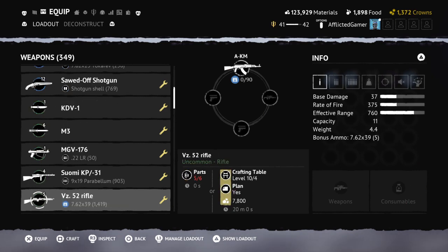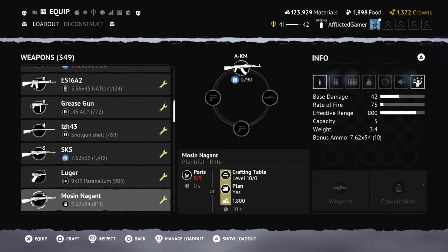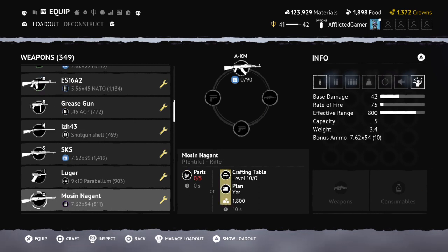I will say this: keep one or two of each at least, even if you don't think you'll ever use them. The reason I suggest this is that if those items ever get a buff or get reworked, you might want to have a couple on hand to try in case you like the changes. But other than that, feel free to get rid of whatever you don't think you're going to use.